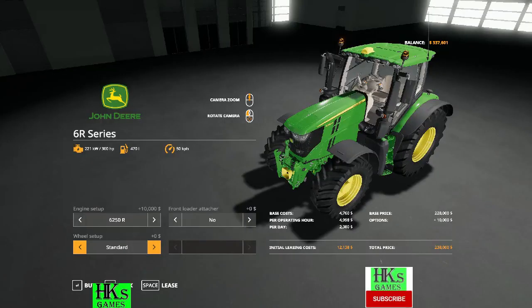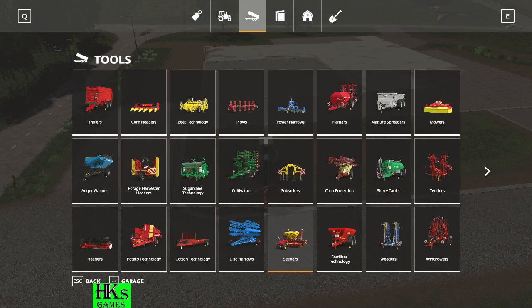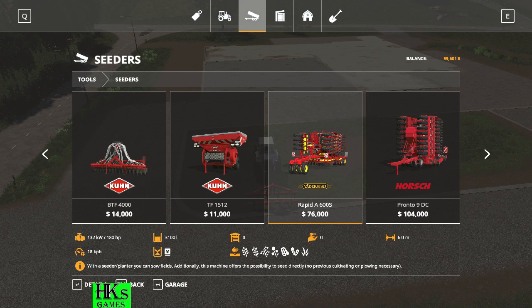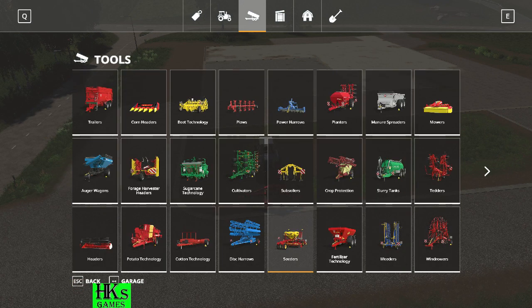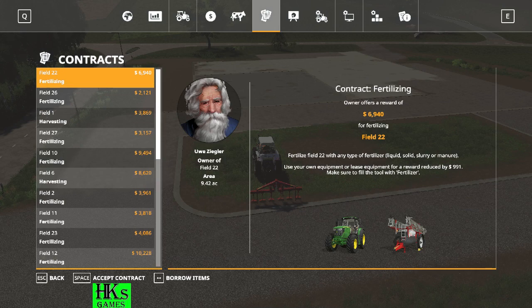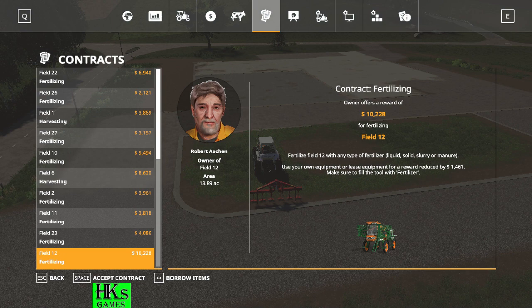Hello everyone, welcome back to another gameplay of Farming Simulator 19 by chatoo. We are with Heart Killer Simulation Games. I had a long time thinking about what to do and I finally went with this truck and I purchased that. Then I encountered another problem which is I don't have enough money to buy our seeder, which we plan to buy for 104K. I think I maxed out the bank, so I will go with contracts right now. I am searching for contracts.